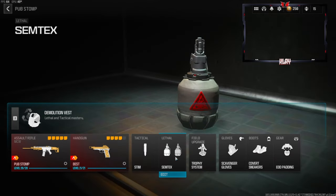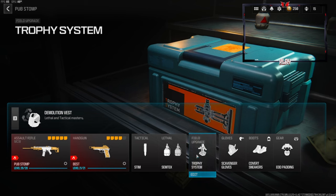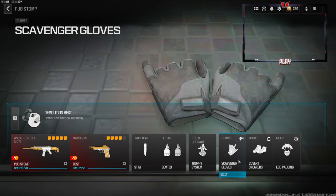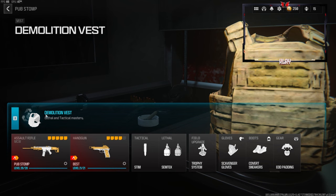Tactical is the stem, lethal is the Semtex, field upgrade is munitions box — but I do like to change this around depending on how the match is going. I had the trophy system on during this gameplay. Over on the gloves we're going to be going with the scavenger gloves, covert sneakers for the boots, and EOD padding for the gear.